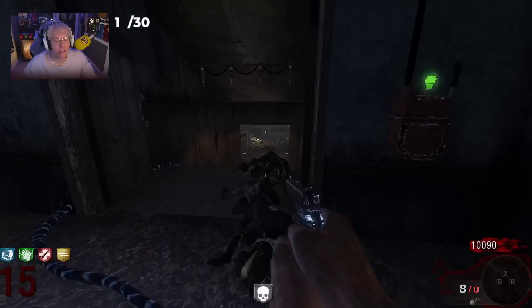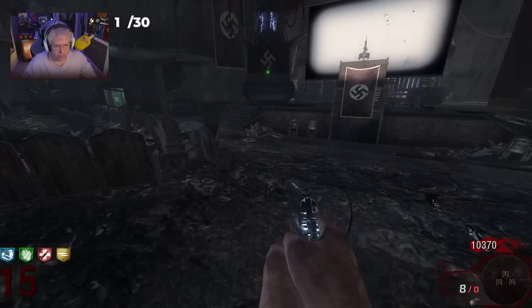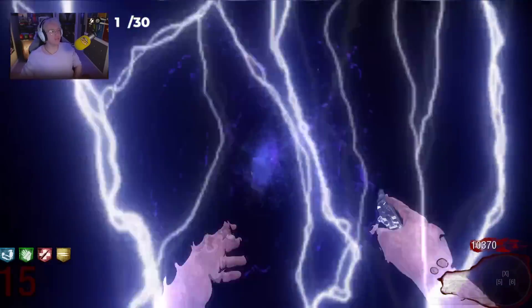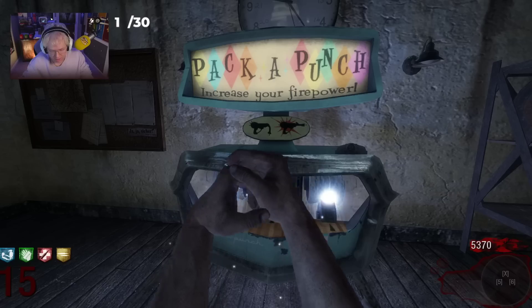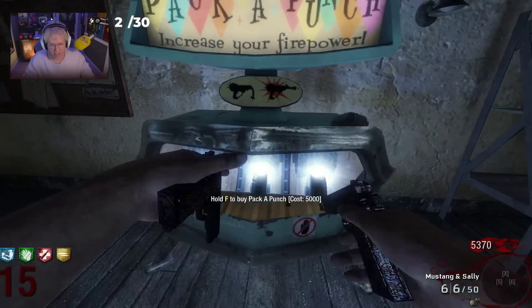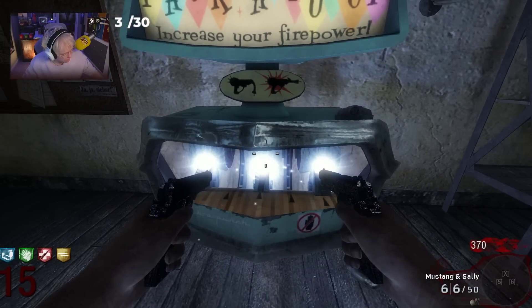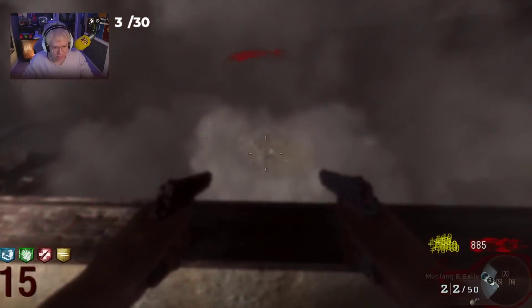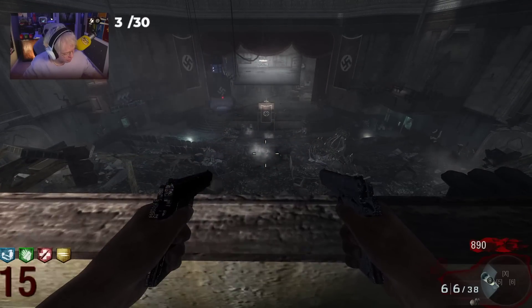I could have bought Mule Kick — I just realized I could have bought Mule Kick. If I down, I'll buy it, but I think Mule Kick would have made it a little bit more challenging. Here we go — M1911 is now part of our second gun. The Mustang and Sally's and our third weapon here. The greatest part about the Mustang and Sally is you just do this. You have to make sure you don't kill yourself by hitting the rail.